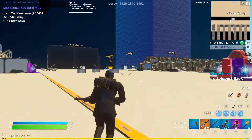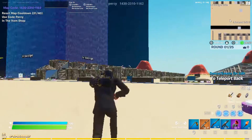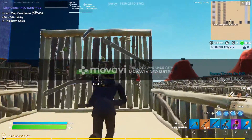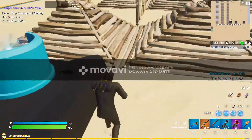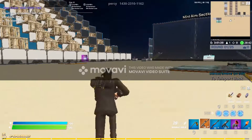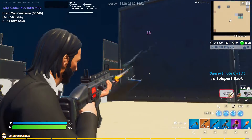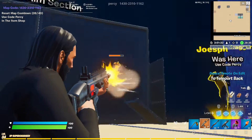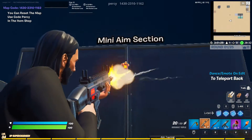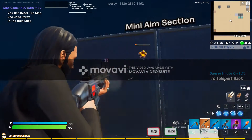If you go all the way to the end on this side, it's like wall edits — you edit the wall like this. Then over here you can take out the scar because this is where you practice aiming. Don't judge my aim — I'm not really that good at aiming on PC yet.